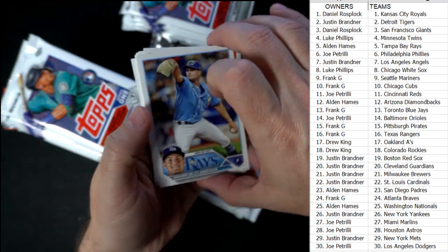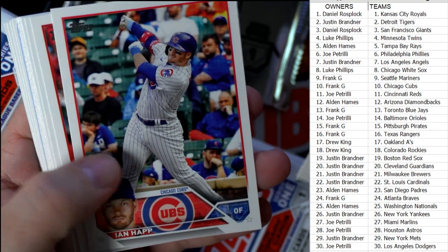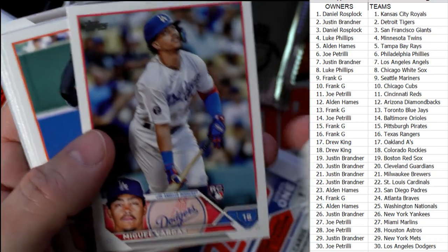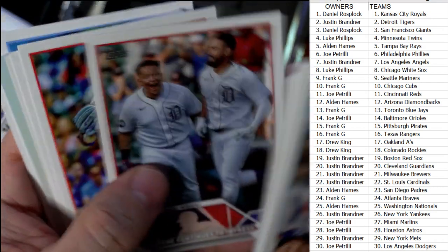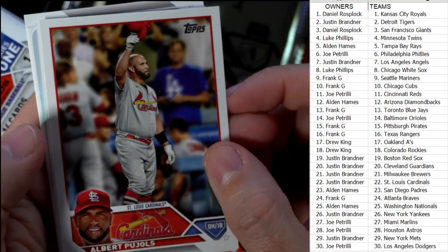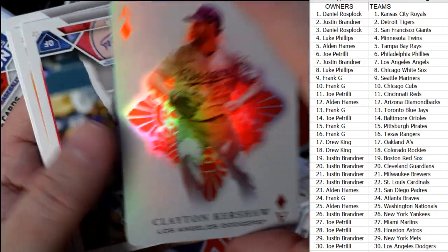We're looking for some of our top 12 rookies on our list here. He's a rookie but not on our top 12 — still a working card though. You never know, that kid could come in and be the greatest. That's how this game works all the time. And check out the Aces — Clayton Kershaw!